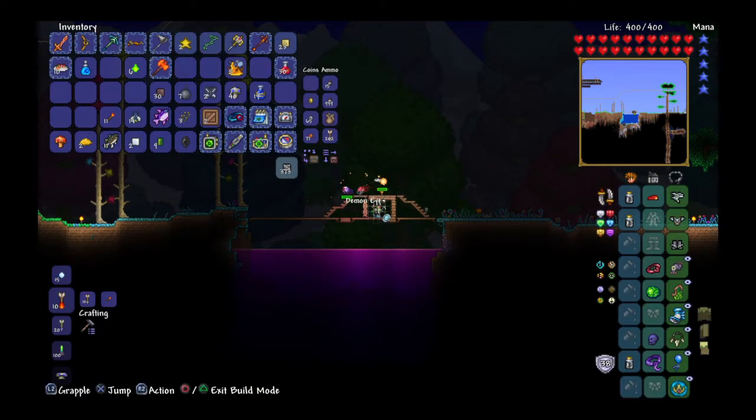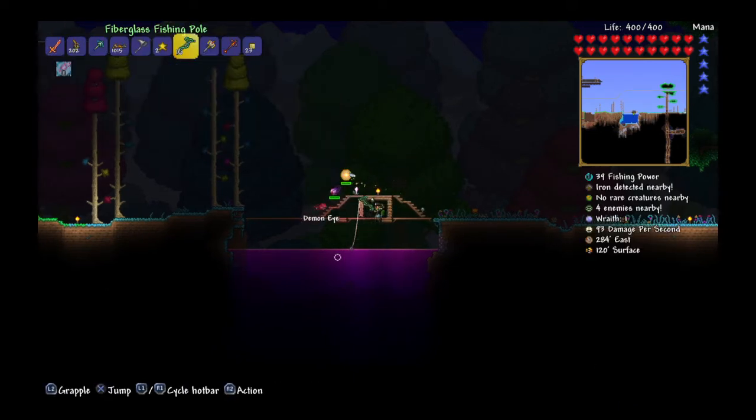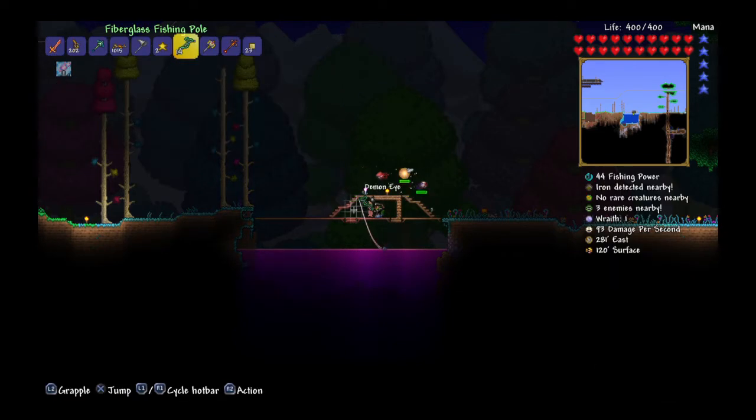Now you can do it by going like this — casting it in a hidden circle. It'll throw out about eight lines. Just reel it in once you see a bounce, then press circle and reel in.